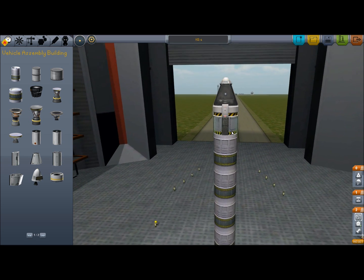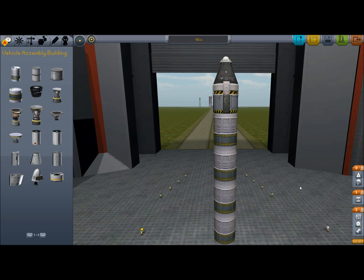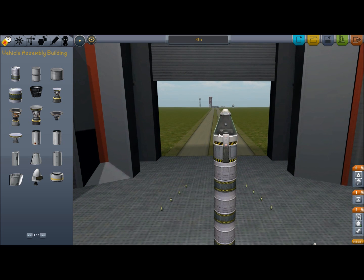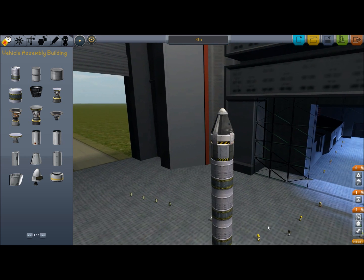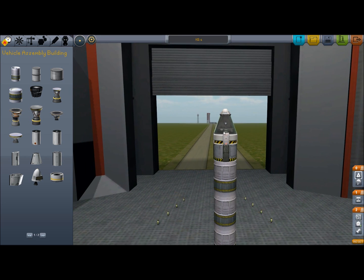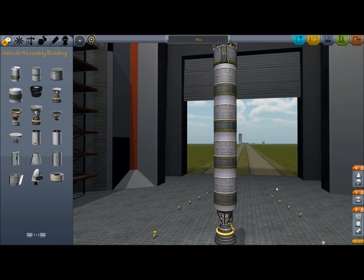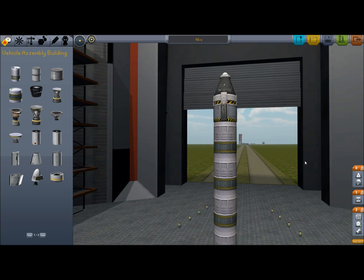For the first mission, the plan is to do the kind of first space program goal, and that's to get a man into space. It's not going to be going into orbit — it's just going to be a suborbital trajectory, just going out into space for a few seconds and then back in again, and hopefully landing safely.